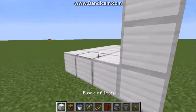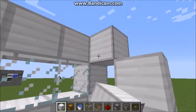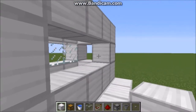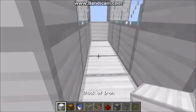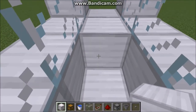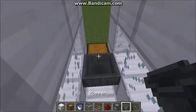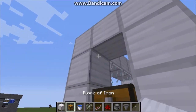Then you can fill this little thing in with glass. Place your block right there, there, there, there as it goes on, and make another little area here. Fill it in with glass, then place a block there, and from there you're going to place a chest up here.